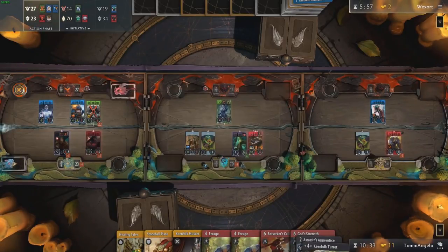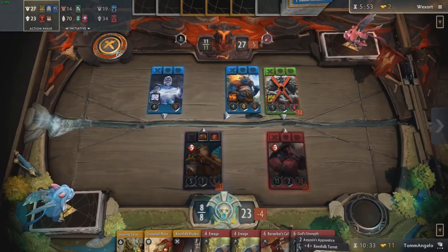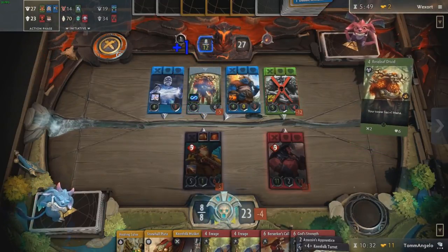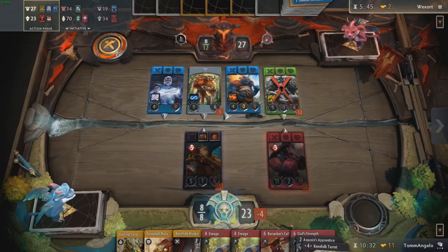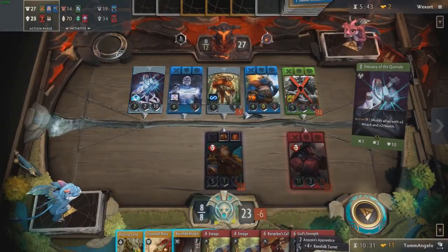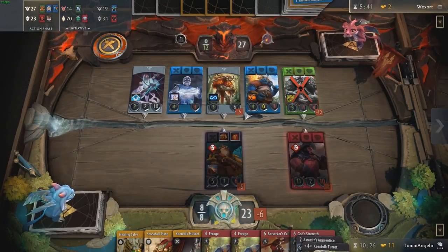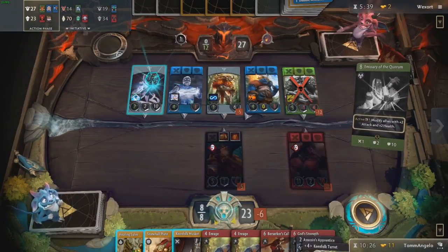I don't know why it's taking him so long to drop his Selemene — maybe he's got a two-mana card to play first, like a Cunning Plan. Surely not... that's what the draws were for. He has an Emissary. So this is also nice — this isn't the end of the game by any stretch of the imagination, but it's not as game-ending as an Incarnation would have been.